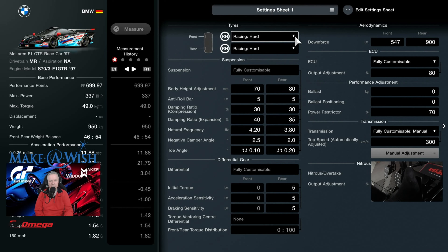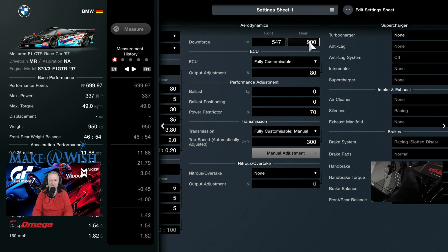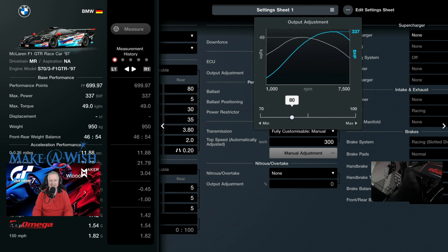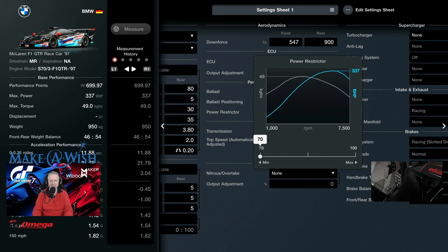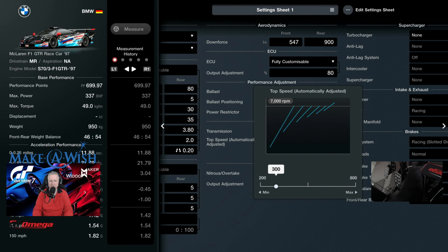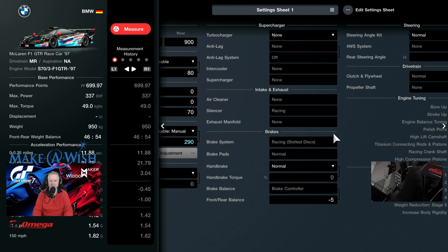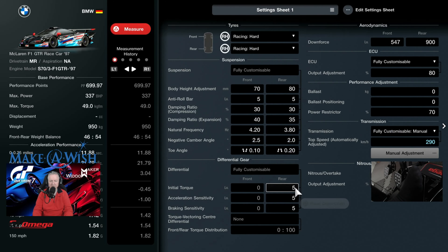For this car at 699.97 PP, we've got the fully customizable suspension which is default, fully customizable rear diff set to the magic 555. We've tuned the downforce to 900 on the rear, 547 on the front, ECU at 80, and the power restrictor all the way down to 70. This only gives us 337 horsepower for 950 kilos - a very light car. We've adjusted the gearing down to 290, no turbocharger, and the brake controller set to minus five forward.